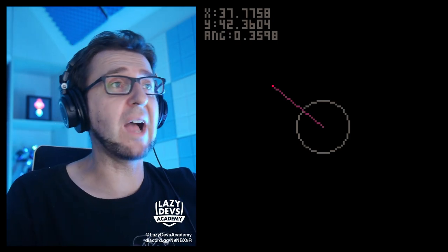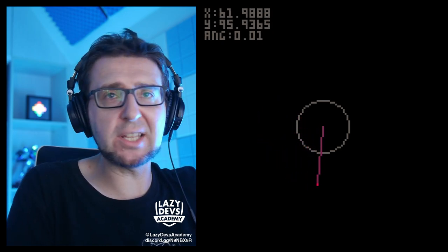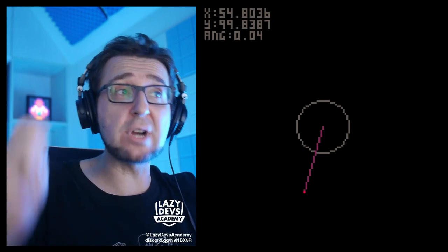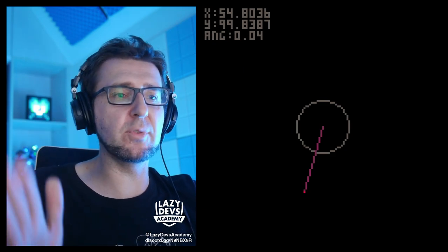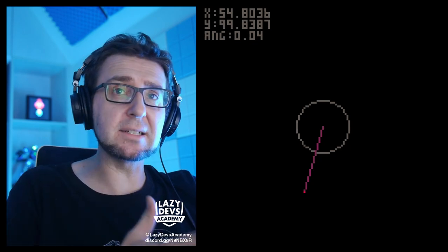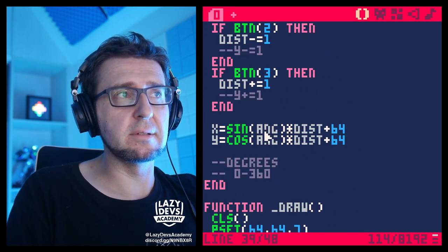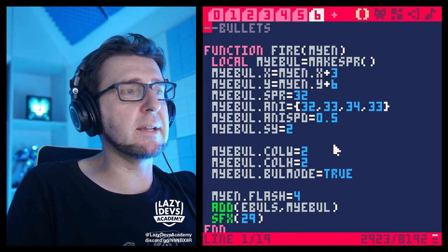We can describe a bullet's trajectory with angle and speed. Fire a bullet at this angle and this speed and it will fly along the trajectory. This is quite often a more preferable way of controlling bullets than saying 'fire at this x-speed and this y-speed.' It's more useful especially when firing at specific targets. We'll use sine and cosine to convert angle and speed into X and Y values.